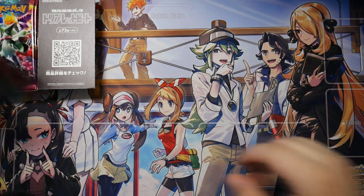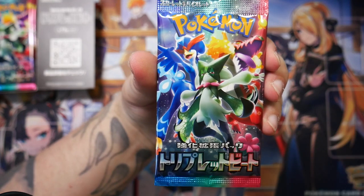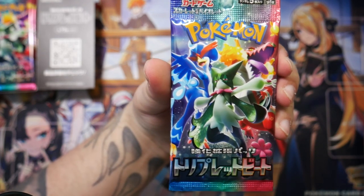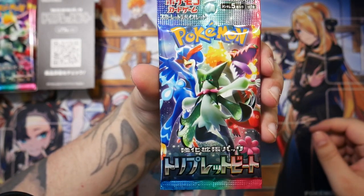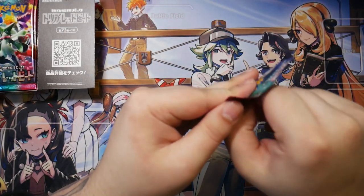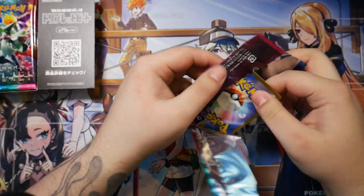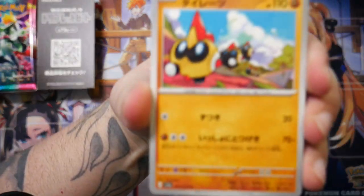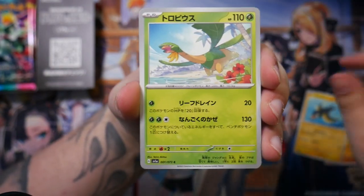Anyways, let's jump straight into the first pack. I might get some of the names wrong, so bear with me — I have the card list running on my computer screen. We have the Quaquavel, the Meowth Scarada, and the Skeledurge. Apparently the SAR pull rates are much higher than they were in Violet EX and Scarlet EX, so I'm excited to see if that has any meaningful change.